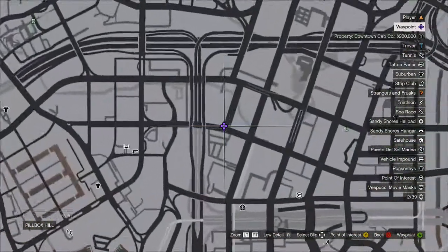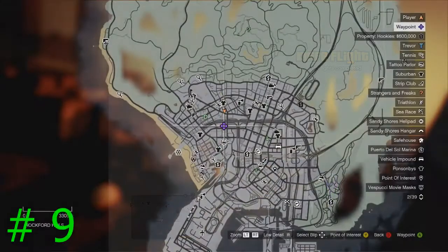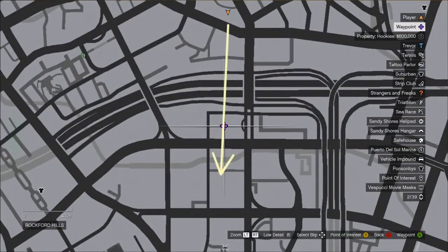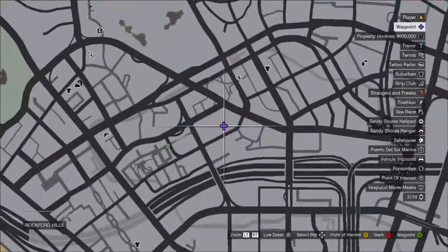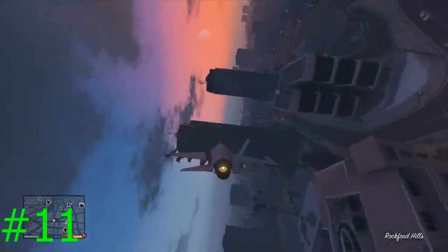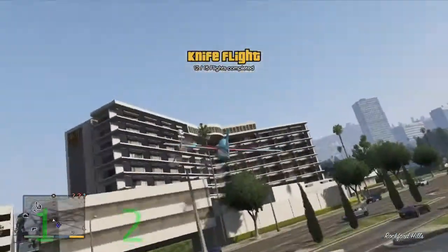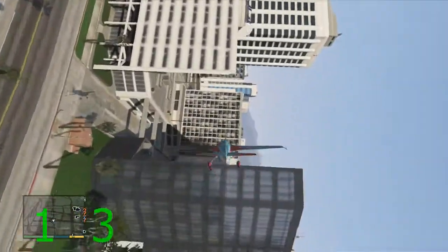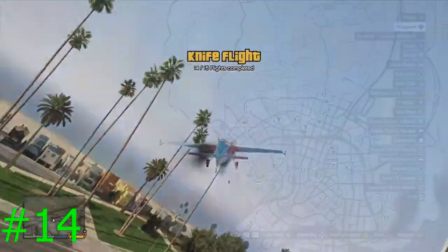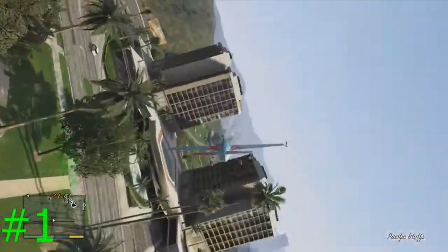Knife flights eight and nine are both in Pillbox Hill County — flying from the harbor you'll run into them on the outskirts of the main city. Number ten is in Rockford Hills, very difficult to execute because it's so close to the ground — easy to spot but hard to get. Number eleven is also in Rockford Hills in the northern part — two big buildings, easy to spot and fly through. Number twelve is in the Del Perro Freeway County — the hardest one; I crashed the jet and switched to the stunt plane because it's slower. Thirteen and fourteen are right in succession at what looks like a big resort-type building. Number fifteen is in Del Perro Beach County, on the outskirts of the city — fly from the beach towards the mountains and you're done.